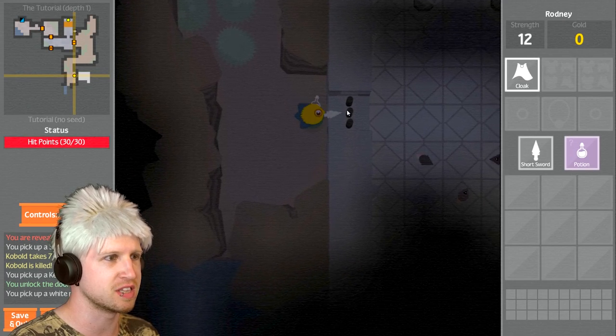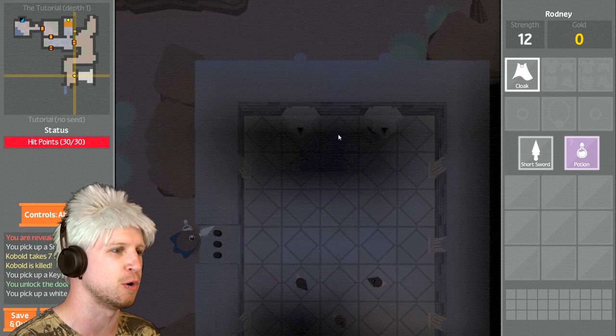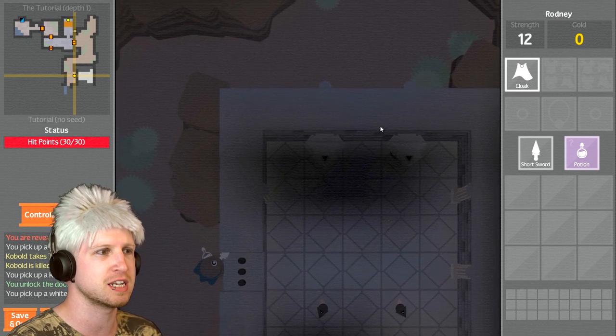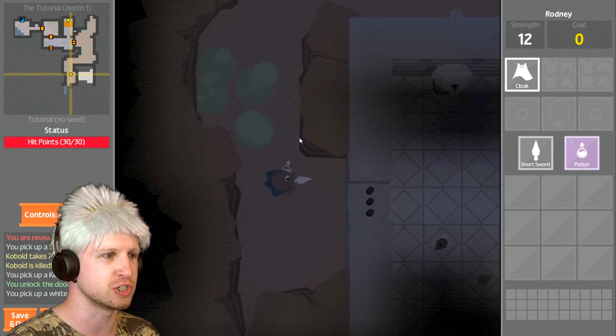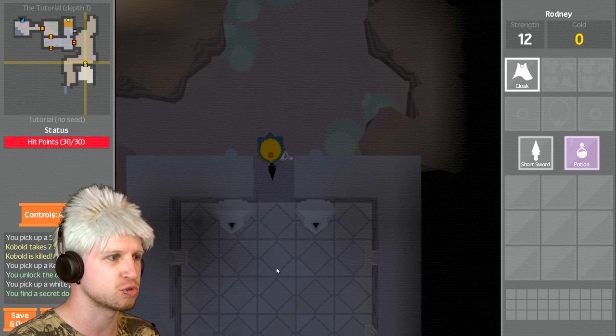As we come over to this little thing right here, we can actually peek through. We get to see into this room and kind of see the layout — it's a secret room. This spot up here looks a little bit fishy, so that is definitely the way we end up actually getting in here. So we'll destroy that wall.